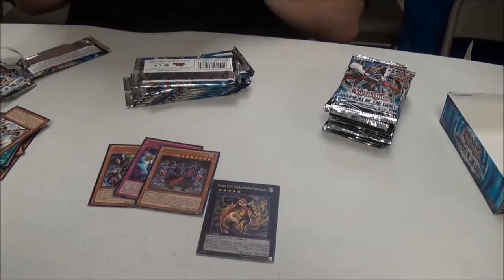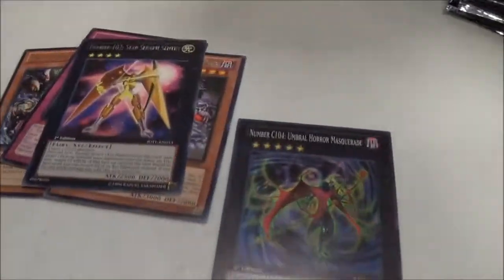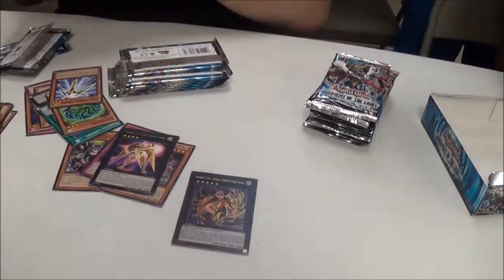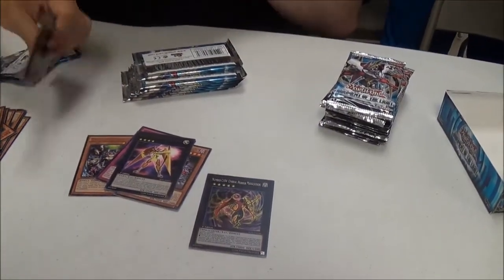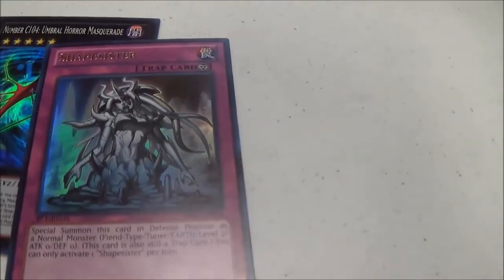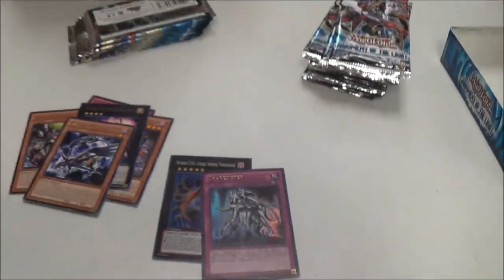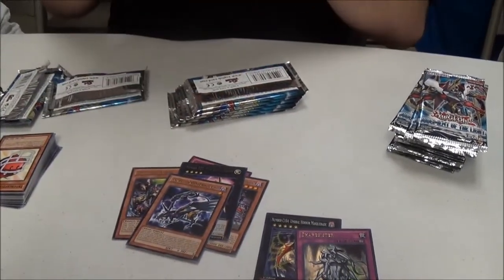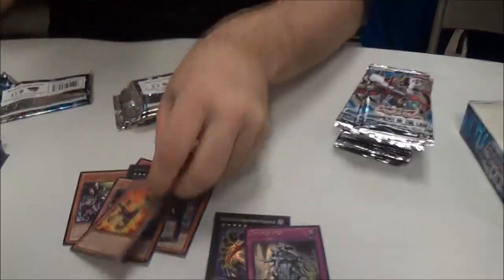We still got a lot to go. Got the cart — got number, I'm taking this. What are you looking for? Fishbowl. Got the tuner trap — the tuner trap monster, the salamander. That's really good.